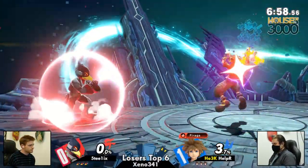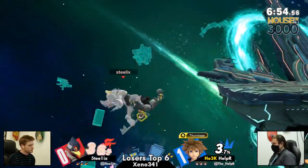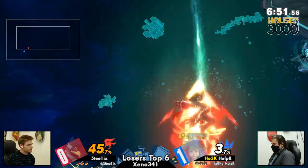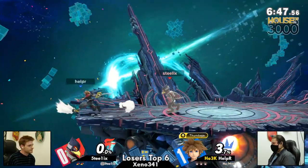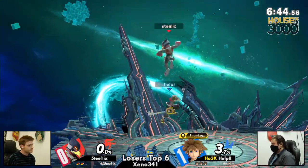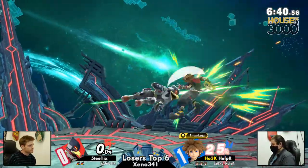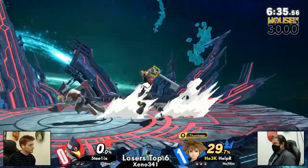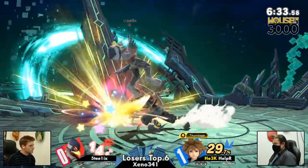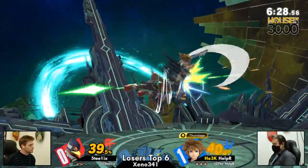We're going to FD — good counter-pick again, no platforms to safely land on. Helper hasn't used his jump yet — oh, he did! When did he lose that? Helper, you monster. He's making this look like his set versus Reed again — except he's going to win this time. Actually he lost game three, 70 percent, three-stock. And it looks like he's on pace to do it again.